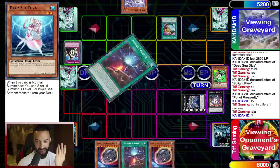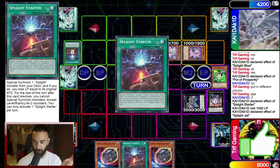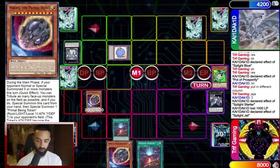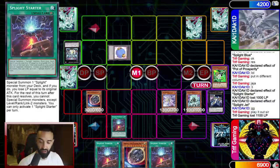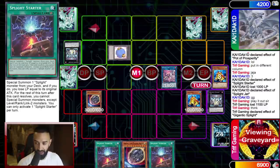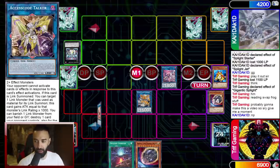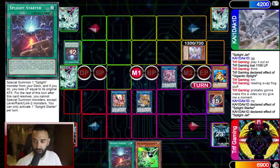He draws into Splight Starter — but we have Nibiru. When he uses Splight Starter and summons Jet, the fifth summon will be Gigantic Splight, so we Nibiru him. Then on our turn, we use the Splight Starter we saved: Blue into Jet — one Splight Starter gives two cards in hand and a free Toad. The beauty of this deck is that one Splight Starter equals a plus five no matter how late in the game. We pop the token with Nightmare Cerberus, pop with Nightmare Phoenix, enter battle phase and win.